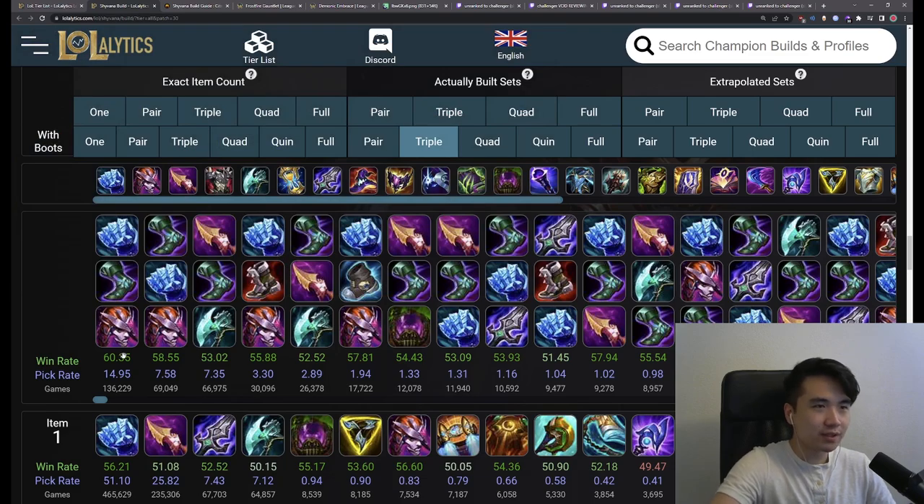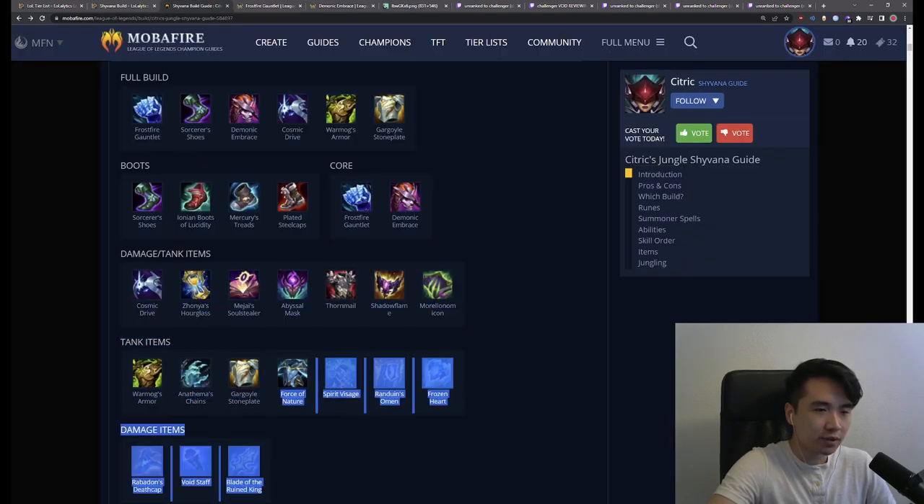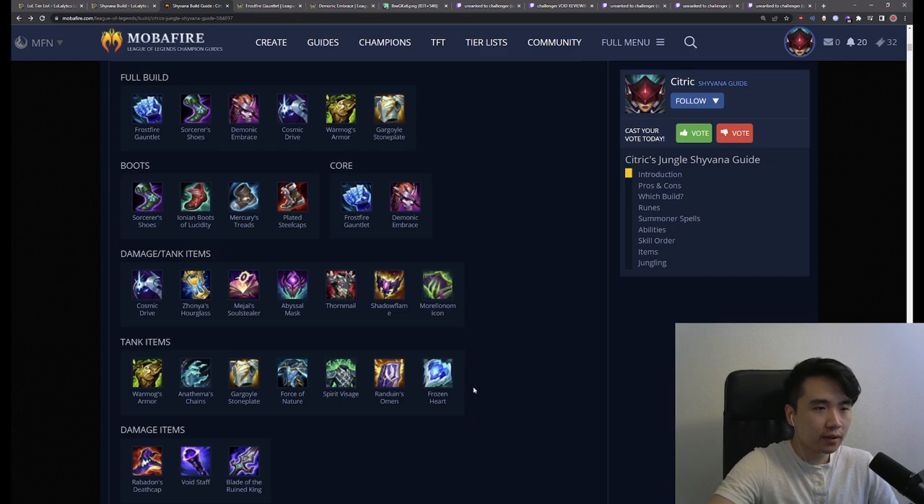A lot of people ask me, hey Citric, what are you supposed to build after this? Because in my guide, I have just so many items here — she's so flexible. Before I start talking about the item choices, I just want to explain why this build is strong, and that will get us a better idea of which items to go for.